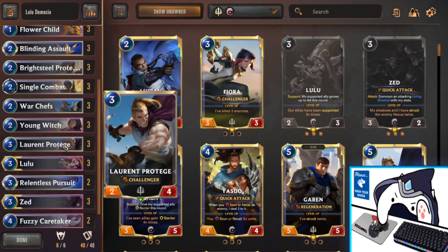Next we have Laurent Protégé — this also maximizes the Challenger keyword. We want to kill our opponent's units and decide what blocks, not give the opponent that opportunity. He's good when buffed up with Young Witch, War Chefs, or Bright Steel Protector, and you can also buff him up with Lulu. All very, very powerful.